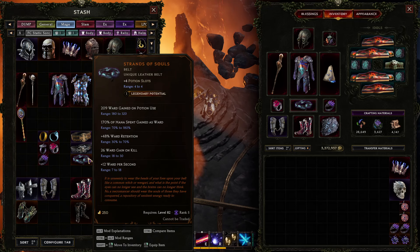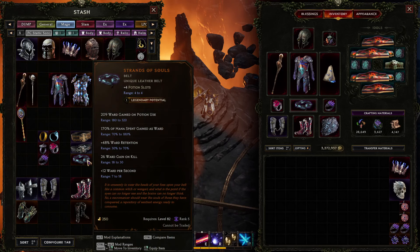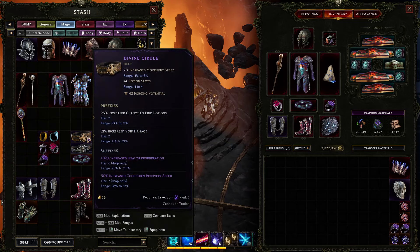For belts, I think the best-in-slot is Strands of Souls because of how much mana we're spending — between Static Orb, Frostclaw, and even the free spell from Teleport. It's a little hard to LP, but you want the highest mana spent gained as ward with reduced bonus damage taken from crit. Praetorian Belt has a lot of armor, which is very good for defense, and is one of the best exalted belt options. Divine Girdle gives a bit more speed and damage but I don't think it's worth giving up the flat armor for just 8% more move speed — unless you really want to go fast.